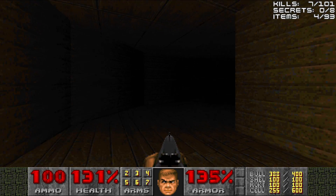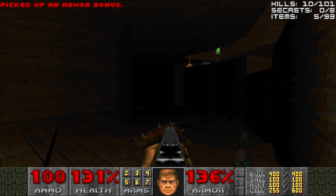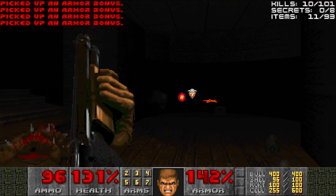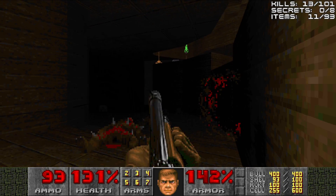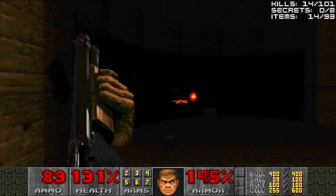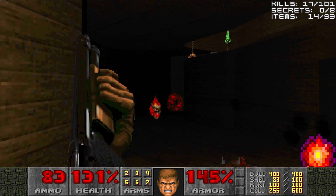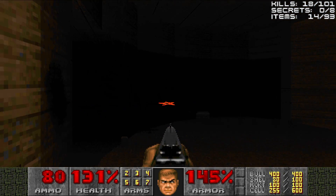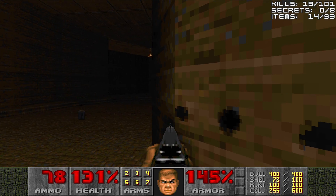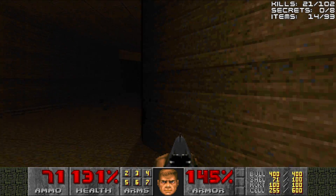Let's continue on in this dark area. We'll gun down some imps - we see a Berserk Pack up there. We'll follow the trail of armor bonuses to more Alpha Souls and gun them down. I woke up a Pain Elemental - that's just terrific. There is a monster-only teleporter; enemies from over on the right side will teleport over there. The Alpha Soul obliterated the Lost Soul. We'll just peek-a-boo shoot the Pain Elemental to death, though his Lost Soul minions get in the way.